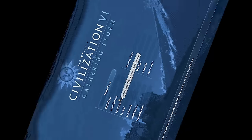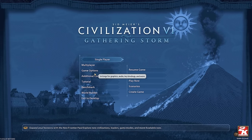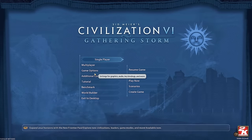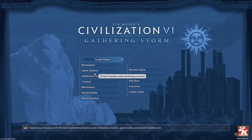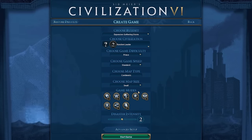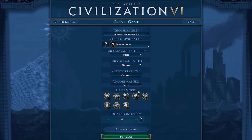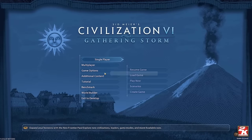Hey spuddies, Potato McWhiskey here and welcome to Civilization VI. Today we're going to talk a little bit about starting your early game strategies, adapting to your circumstances, and how to get the most out of your start location and what a build order actually might look like when you're playing against the AI on Deity.